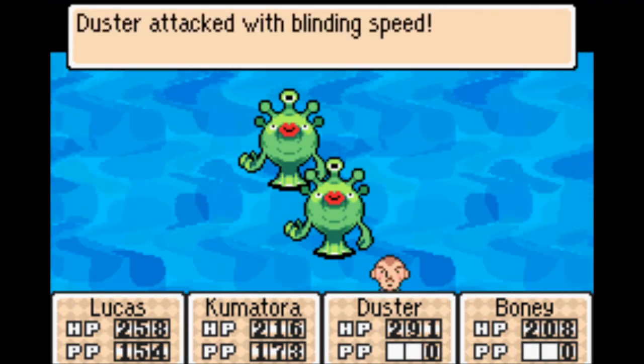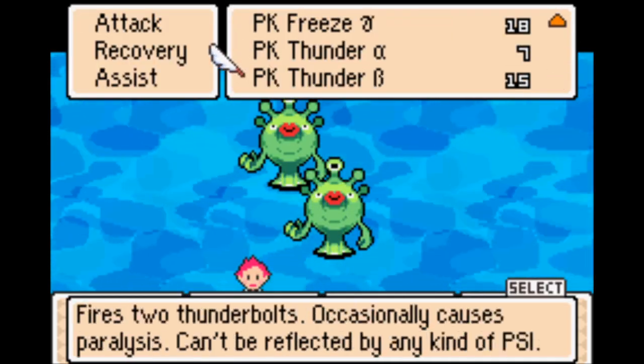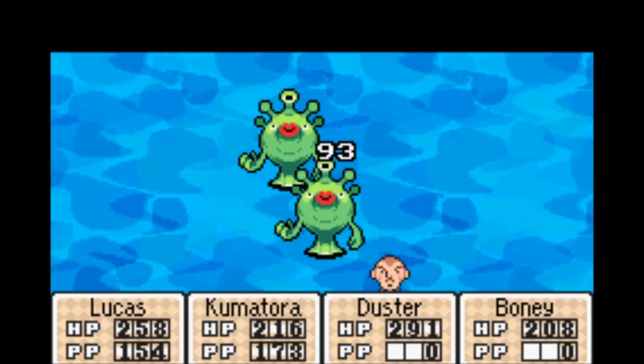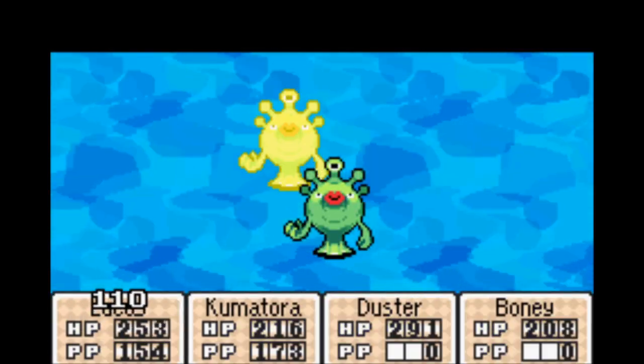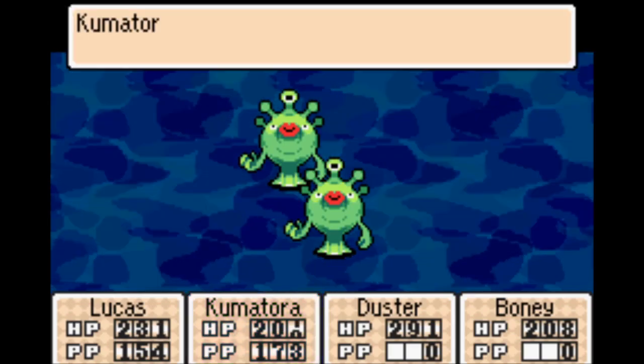Also, we have some fish to deal with. Surprisingly, a lot of the native wildlife in this area aren't really that aggressive. Also, we're underwater, so a lot of the things around here are weak to thunder — even though I'm not really sure how we're getting thunder to work down here.